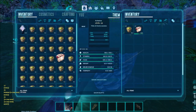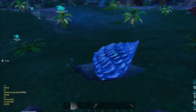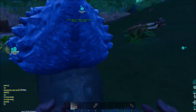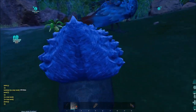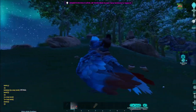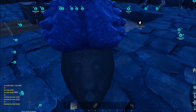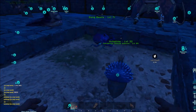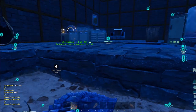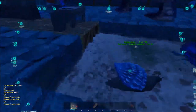We tamed it. We're gonna take it home with the extra cakes. For the achatina to produce cementing paste, you need to put it on wandering — go to its inventory menu, enable wandering, and it will produce cementing paste. Now we're home, we're gonna put it in here and cover it with walls so it won't escape.